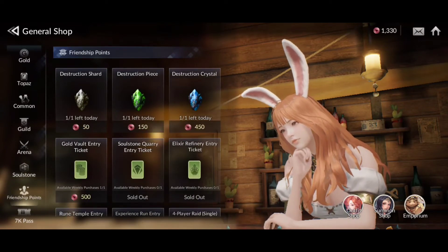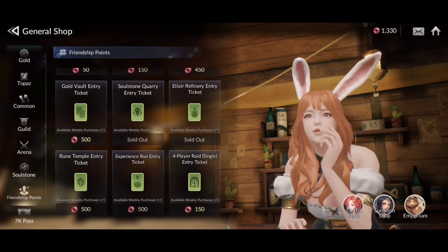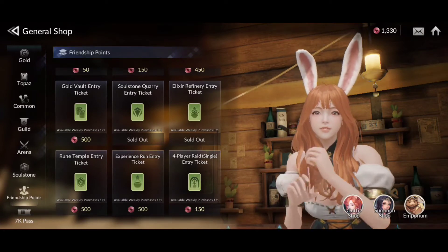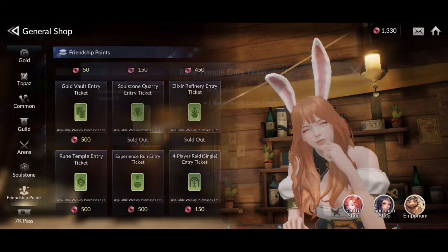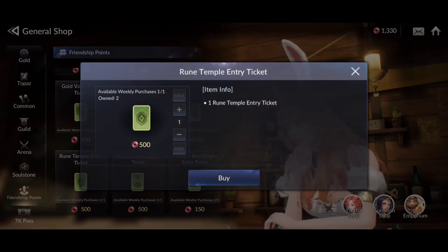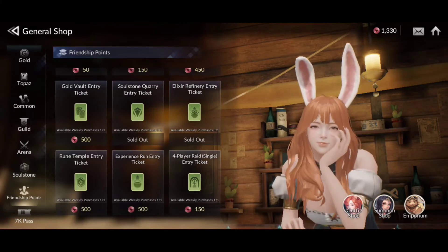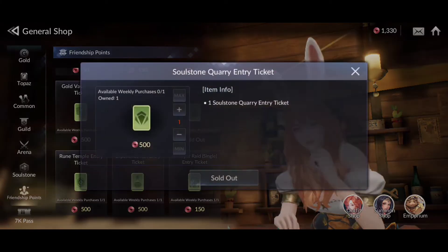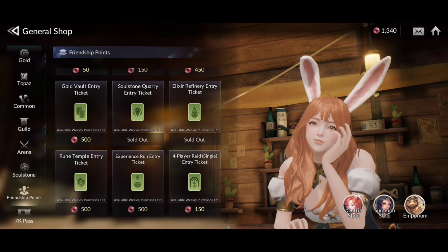Next up, the friendship points shop, which is really interesting and also very important. I highly recommend you prioritize the soul stone entry tickets and the elixir refinery entry tickets because those are things you need to level up your heroes. The soul stone dungeon in particular is one of the most important of all the different dungeons, since the name of the game here is CP.